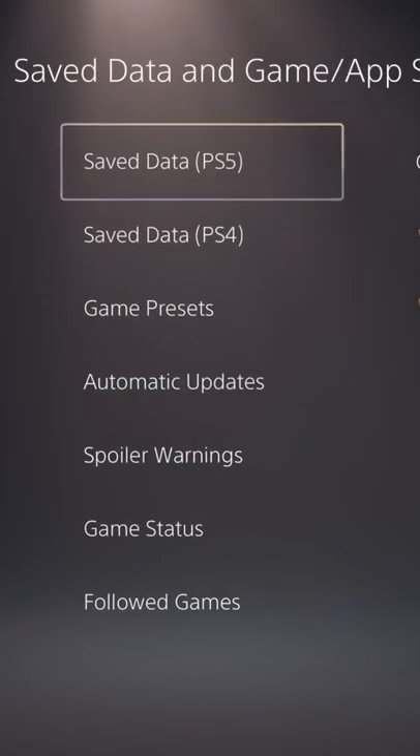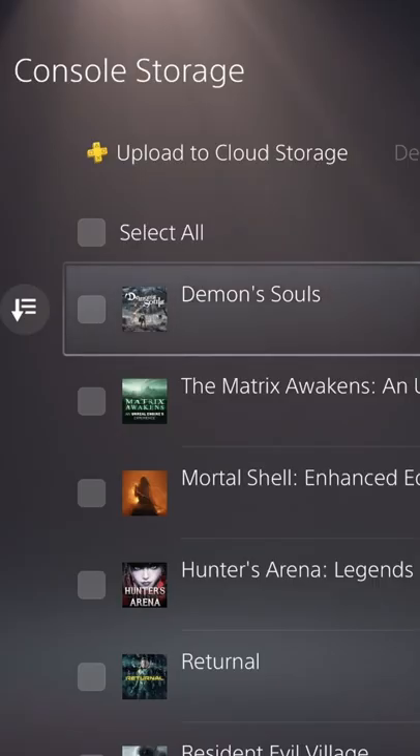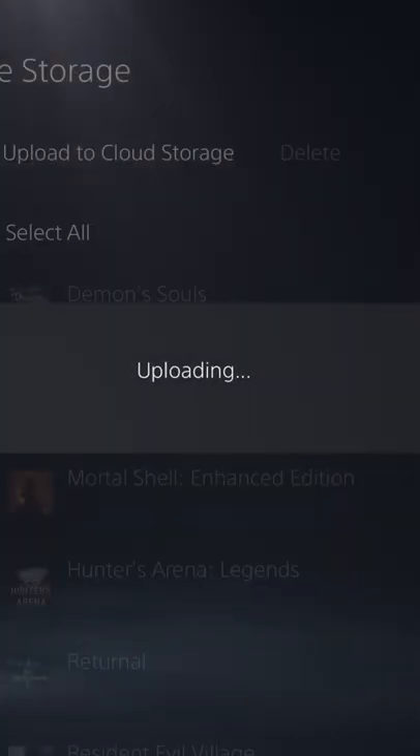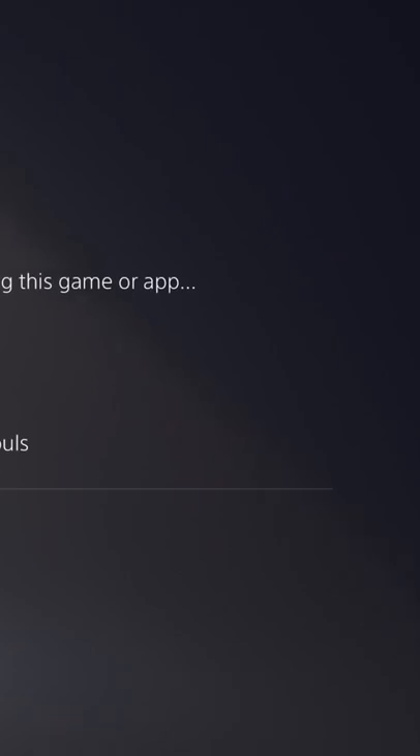And if you have a PS Plus account with cloud saves, simply save and exit Demon's Souls and then upload your save to the cloud. This acts as a more guaranteed checkpoint which you can use any time, and can also be used to dupe items.